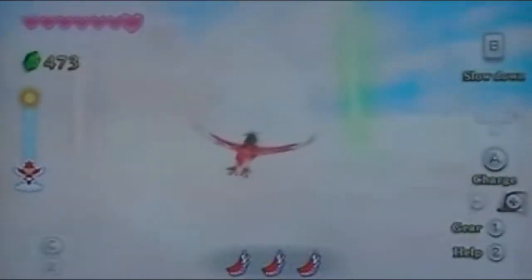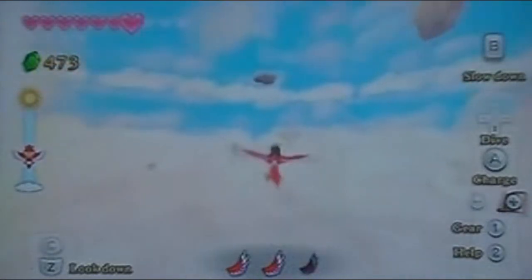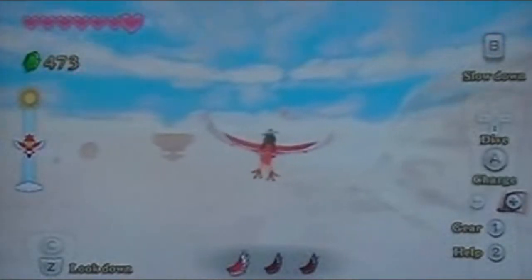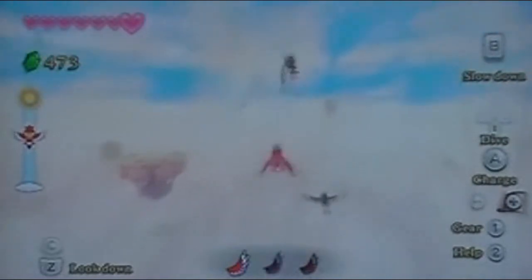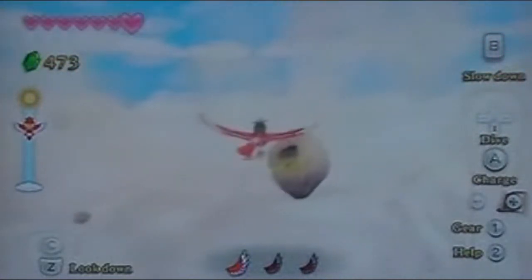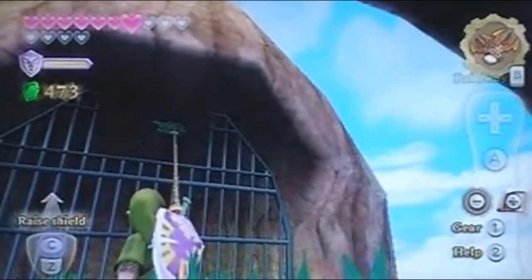I always wonder what the bird's name is in this game — it kind of makes me wonder. Now let's go get this treasure chest. We already got the life metals, but there's still a treasure chest that contains a piece of heart that I want — piece of heart number 12. I think the other goddess cubes and chests we got are in Skyloft. There's one chest in there that you can't get unless you have the dragon scale, but you can't get the chest until much later anyways. I guess it is the chest I'm looking for!